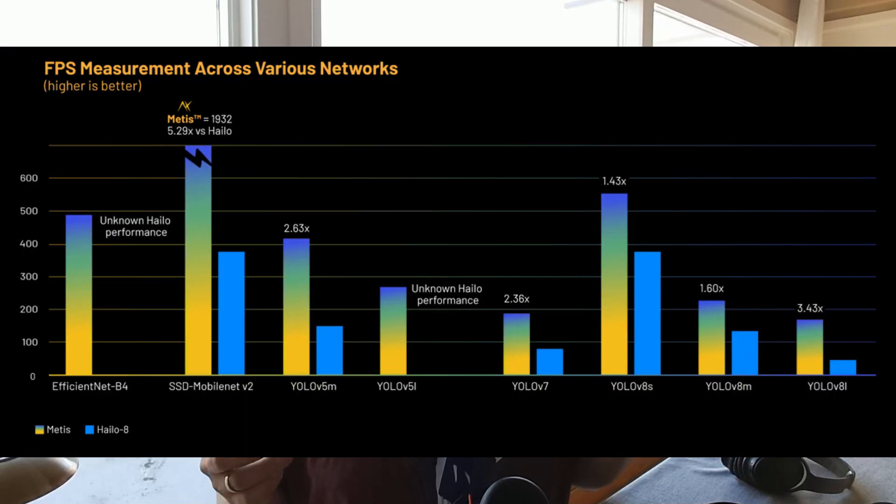There are boards like Hailo and DeepX at around 20 TOPS, and SimAI which is also formally slower. In terms of raw performance, Metis is one of the fastest. But is this performance real? That's a good question. If we check the inference speed of specific models, the difference between Accelera and Hailo will not be so dramatic — maybe two or three times.